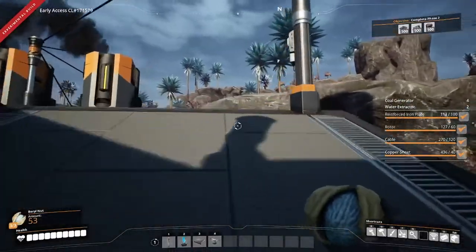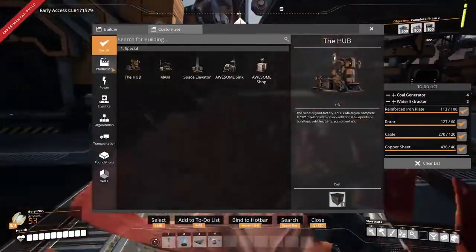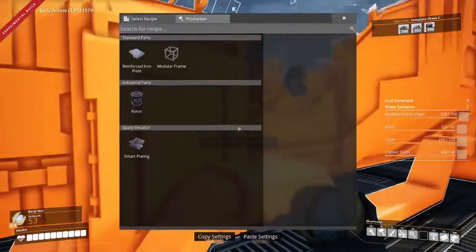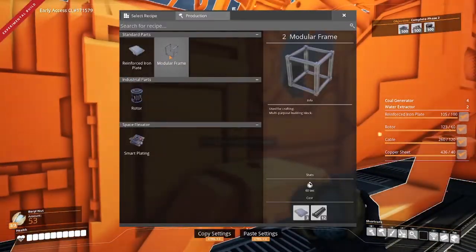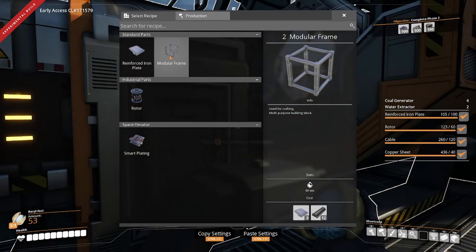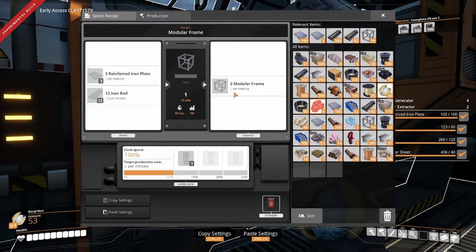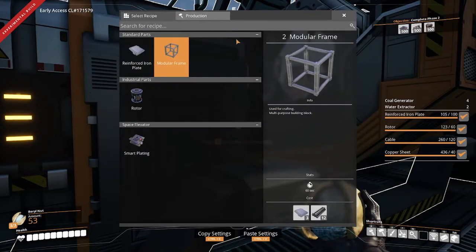In order to build modular frames, let's pull up a quick assembler here and take a look at what they require. Modular frames are going to require iron rods and reinforced iron plates. We're going to need quite a lot of these — this recipe only makes two per minute, pulling 12 iron rods and 3 reinforced iron plates. So let's go looking for some iron, since this is a fully iron-based recipe.